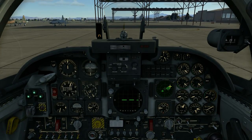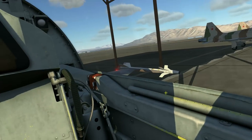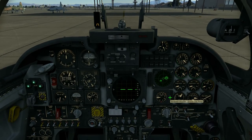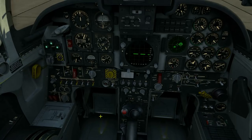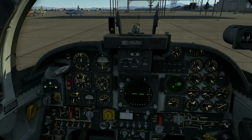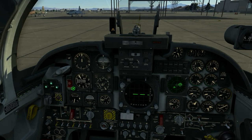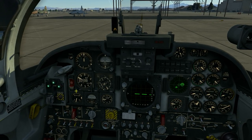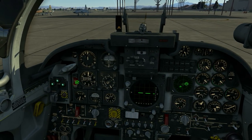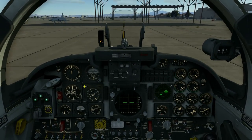We hear a beeping - one E-3 to the right, our own AWACS, and one A-50 behind us and to the left. This is the enemy A-50 we will hopefully shoot down. There was one thing I did forget - we need to set our altimeter. Let's set it to our QFE. 2879 - looking good. We are ready to taxi.